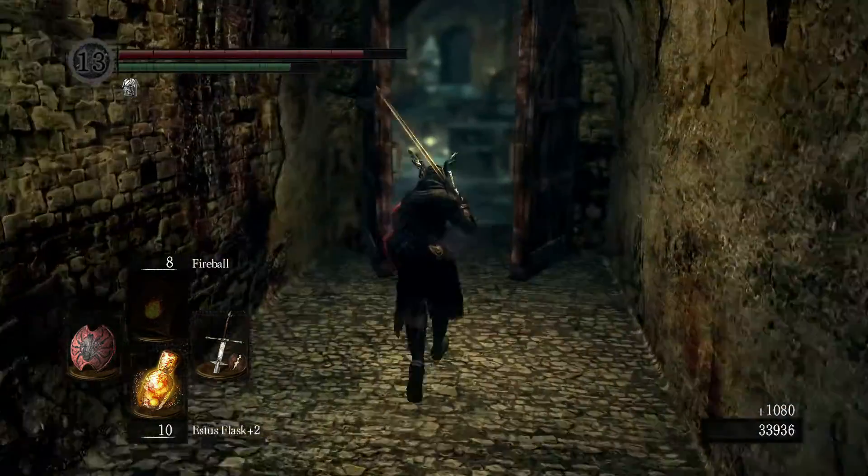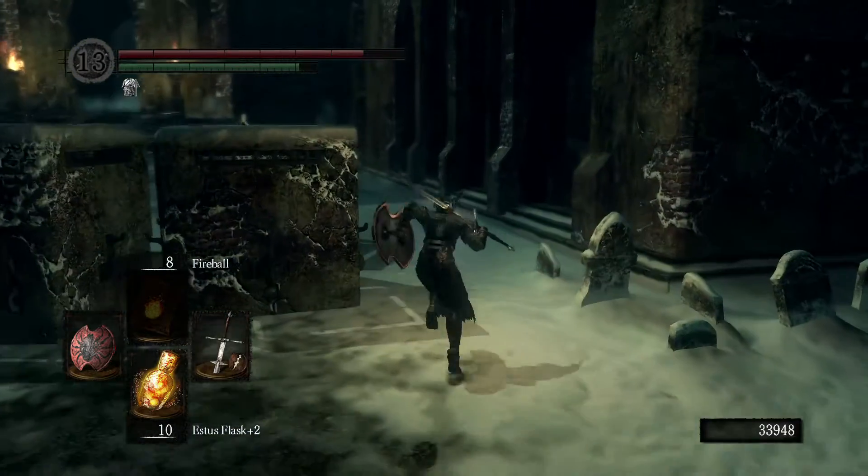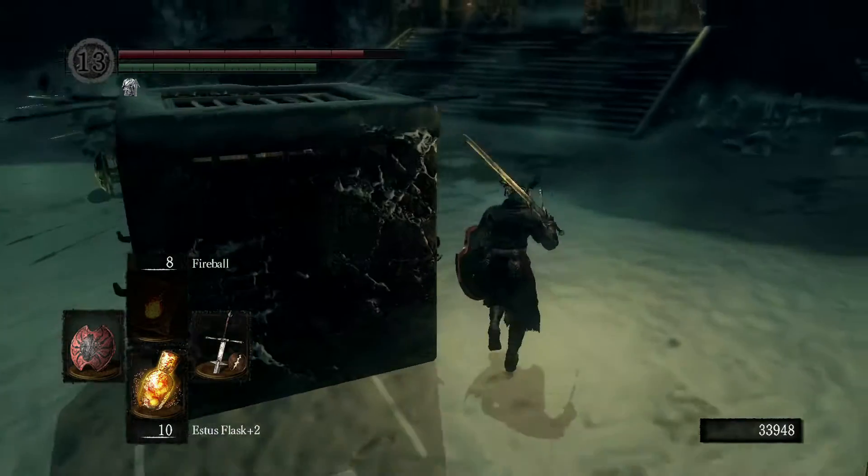Another reason you want to kill them is when you're running back out, they're going to be waiting right here in the doorway. It's kind of annoying because you're going to want to kill them then anyway, so it's easier to get rid of them before you go in.